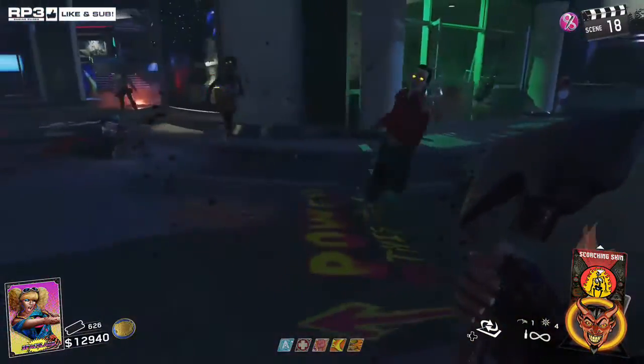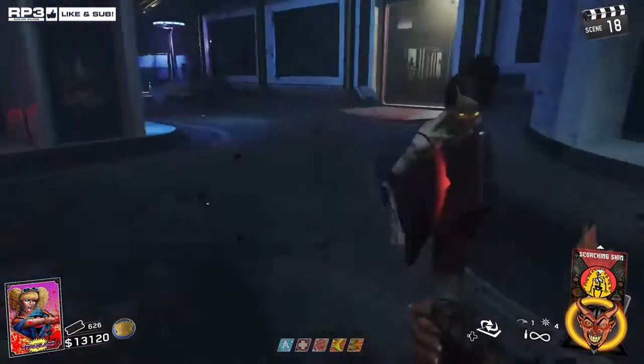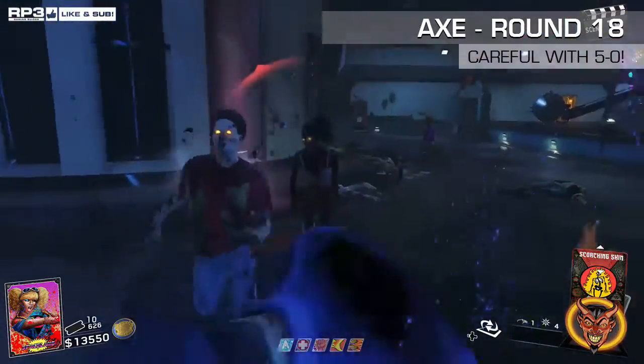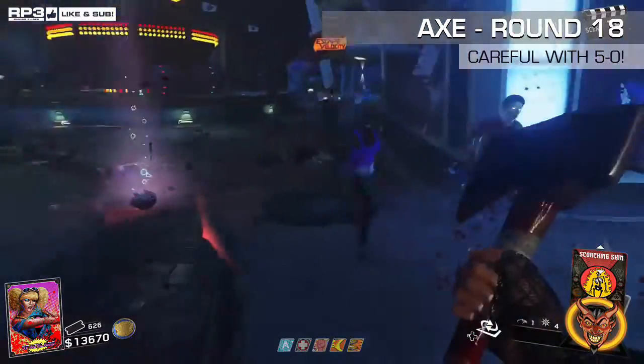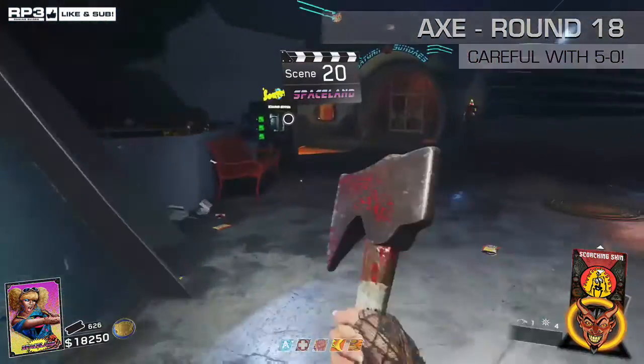This axe is a great way to stack points and get set up early on. Another thing to note at round 18 is to be careful with the cops, as you can see here — they become two hits at round 18, so just watch out for them.